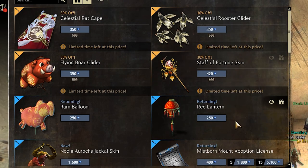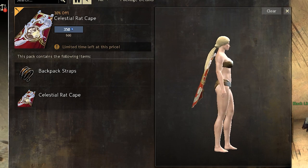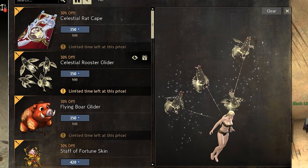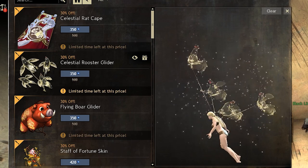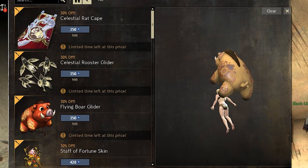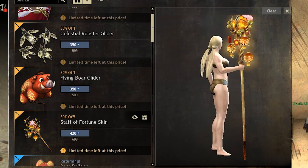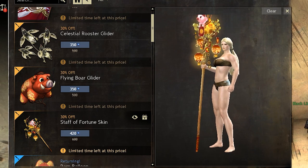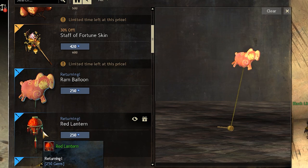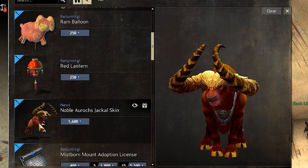Next, we will look at the new gemstore items that have been added. Here is the Celestial Rat Cape, the Celestial Rooster Glider, the Flying Boar Glider, the Staff of Fortune, and we have two balloons: the Ram Balloon and the Red Lantern. And we have a new Jackal skin called the Noble Aurochs.